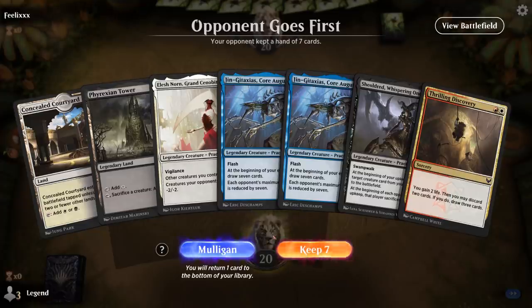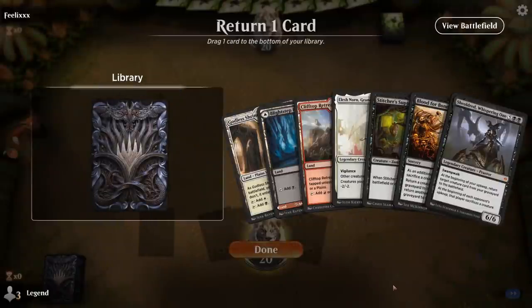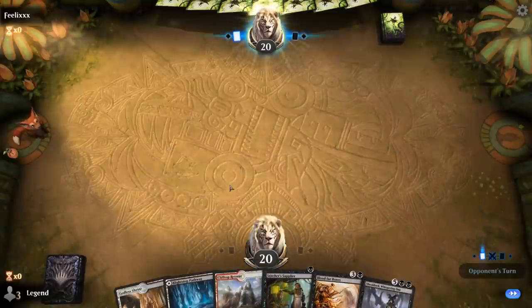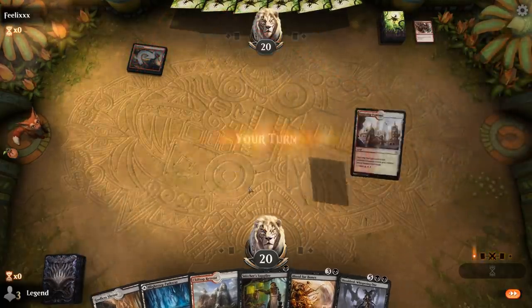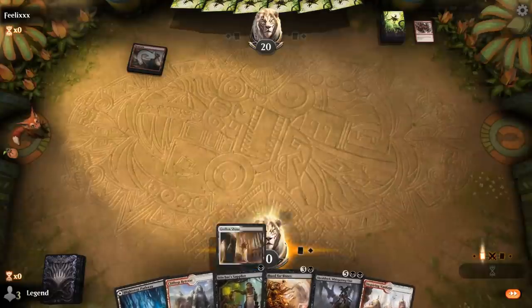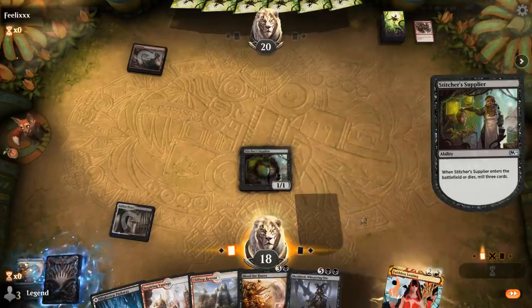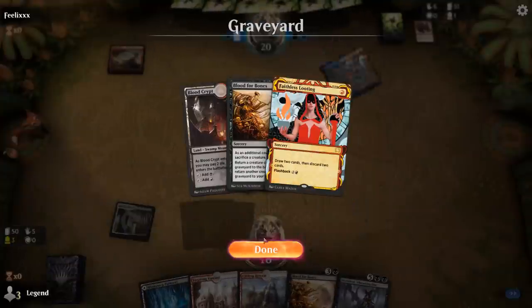We're on the draw, sadly without red mana — this hand's not really keepable. This one's much better. We don't have a discard outlet yet. Shieldred can be more valuable than Elish Norn in case we do pick up a discard outlet. Turn 1 land, and then we'll play Stitcher Supplier. We draw Faithless Looting which we can flash back on turn 3. Opponent is a Blue-Red Spells deck with Sprite Dragon — maybe Arclight Phoenix as well.